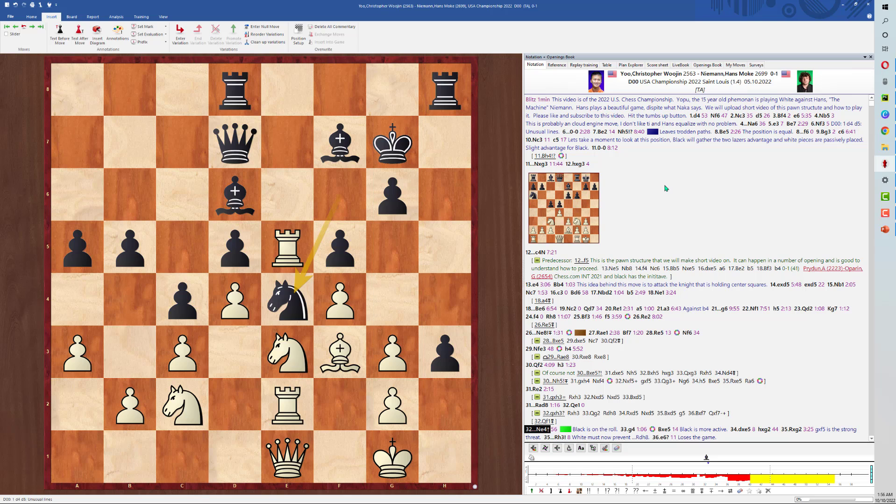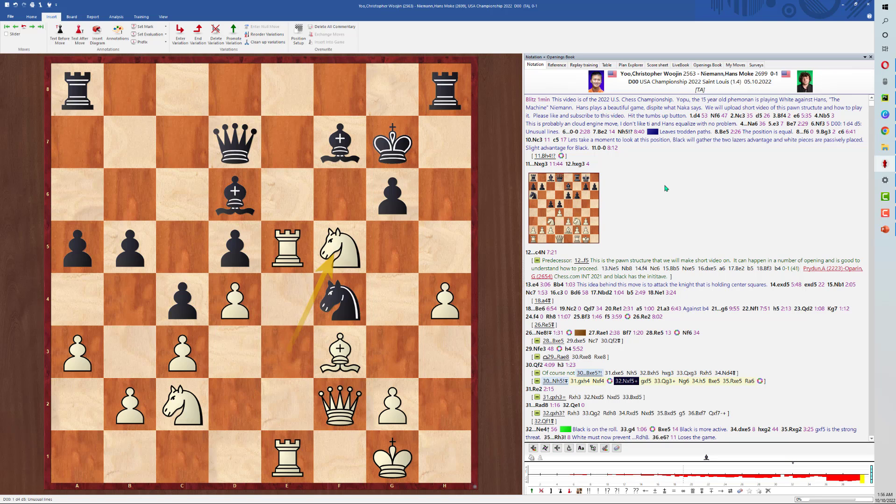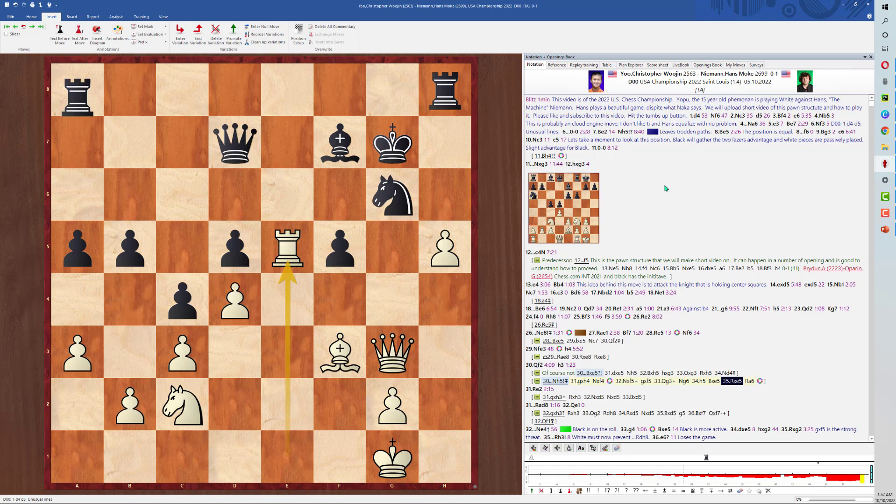Now let's look at an alternative. In this position, Knight to h5 is a very nice move. Black is threatening the simple h4 takes g3, pawn takes, Knight takes, with the threat of Knight to d3. Knight takes, trying to complicate the position, Queen check, blocking, pawn push, and Bishop takes, winning the exchange. Then he played the great move Rook to a3, which really consolidates Black's position — and Black is winning here.